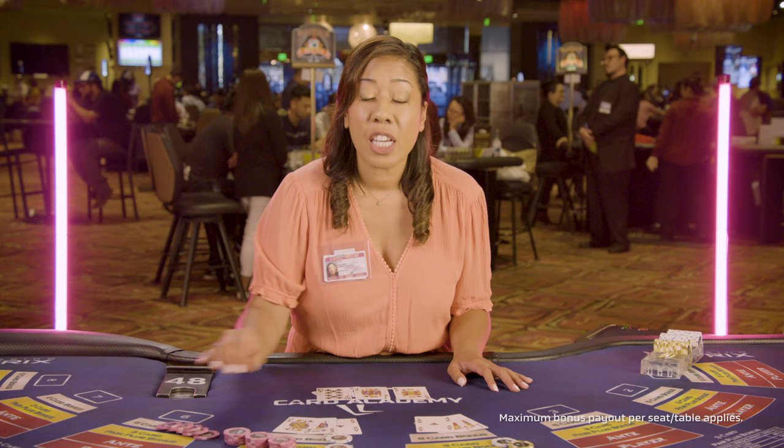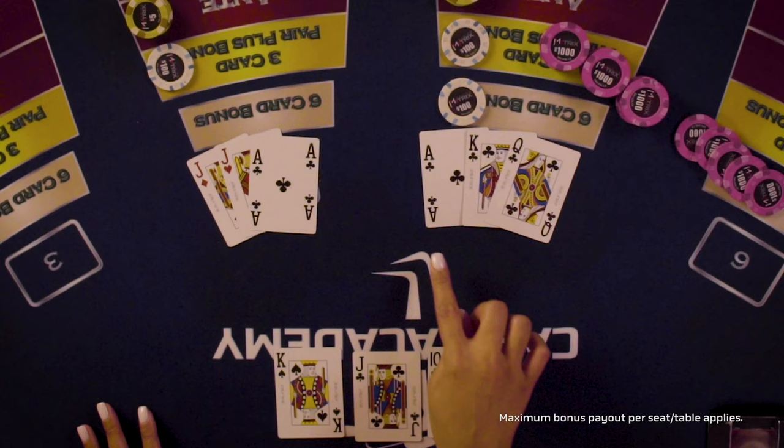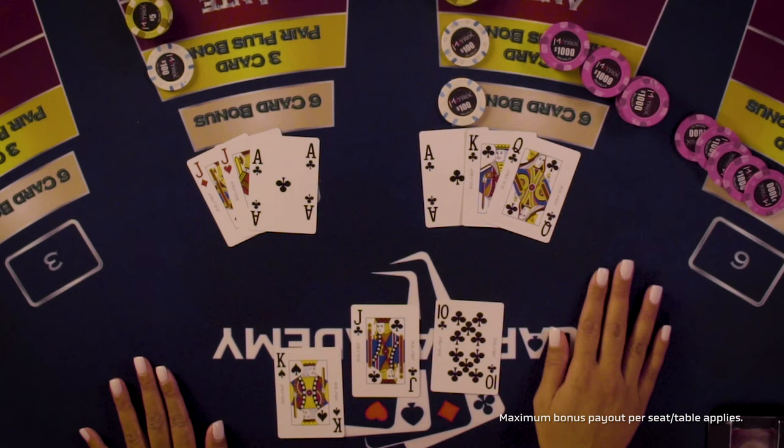Let's pay her out. She's also qualified for a 6-card bonus. Having Ace, King, Queen of the same suit, and the dealer holding a Jack-10 of the same suit, she's hit a royal flush.